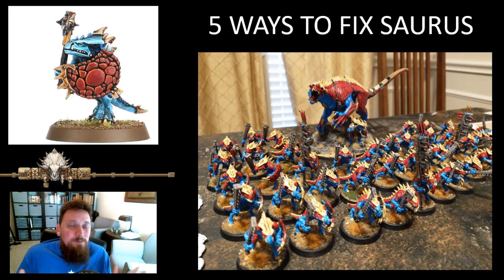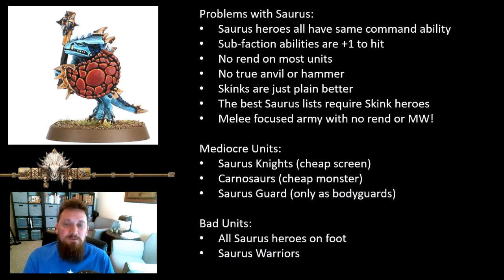It's hard to complain when we have a great sub-faction in the army, but a lot of us got into Seraphon for the Saurus. They are awesome, they have great stories behind them, great lore, and the models are great. We all like the Saurus stuff and want to play those more. So how could they be fixed if we were given a magic wand to write our own battletome and fix the Saurus, rewrite warscrolls, fix some heroes? Let me know in the comments how you would fix Saurus.